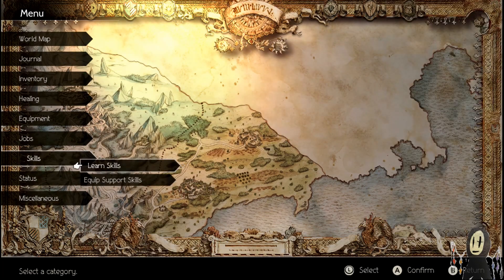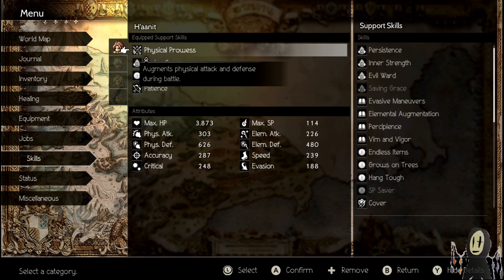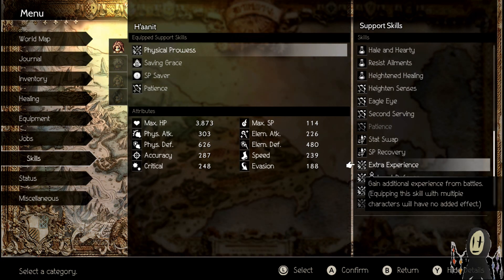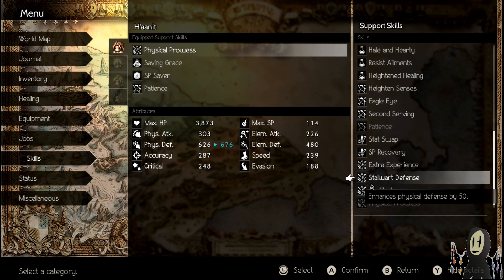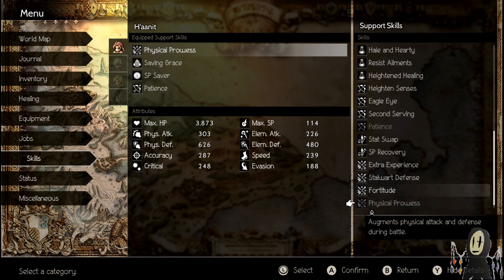That pretty much does it for the equipment. There is so much to look for when it comes to Warmaster and all the cool stuff they give you. In terms of the abilities the Warmaster gives you, there are some pretty nice ones. Extra Experience is extremely valuable and you're probably going to want to be carrying this for the majority of the time, unequipping it right before a big battle. Stalbert Defense and Fortitude are all based on defense. I'm going to aim mostly for offense for this particular fight.